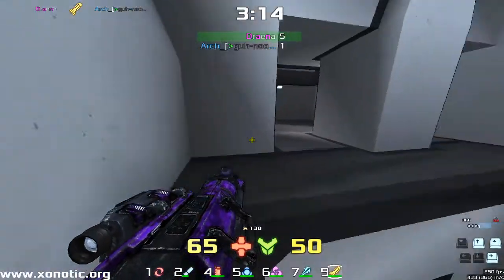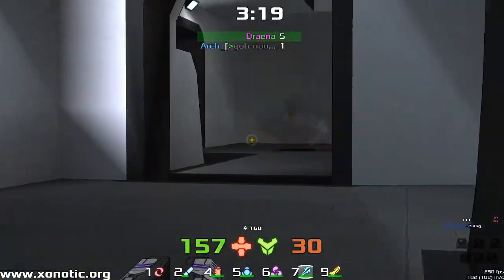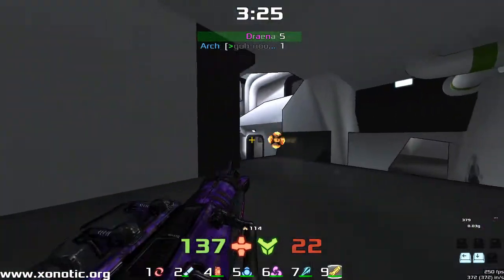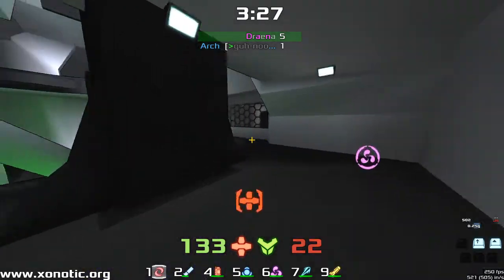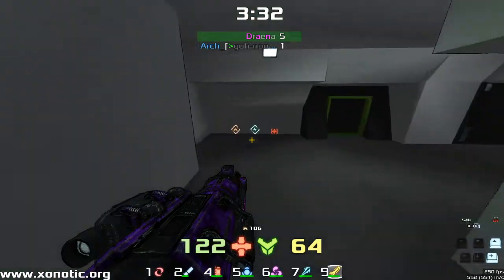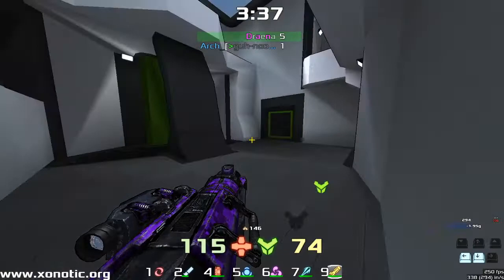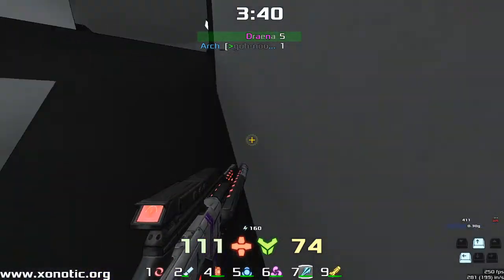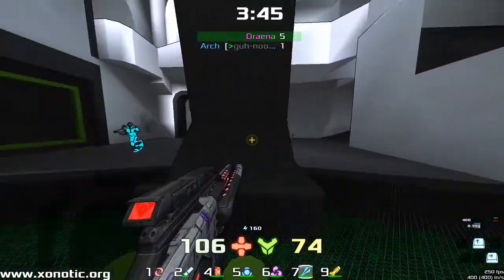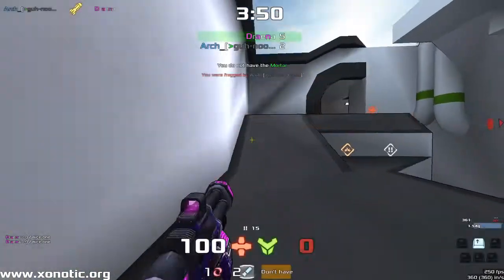Especially the way these two guys are playing it — they're really not pushing each other. Drainer is not going hard into Arch, falling back a lot, making sure he's got the right stack and doesn't want to push too hard. Those two rockets connecting in mid-air. You can see Drainer's movement — if you go watch the first time we commentated Drainer, you'll see a massive improvement in movement.